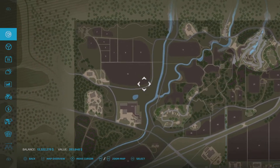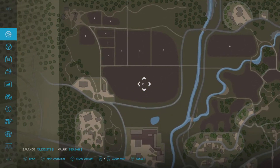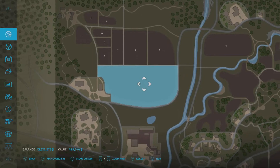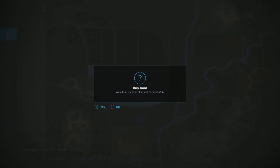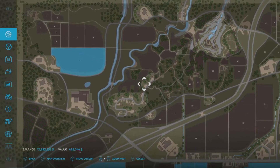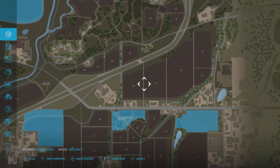I'm going to hit yes to confirm and we now own that plot. You can carry on — field 10, select it, it goes blue, comes up with a buy option down the bottom. Hit buy, asks you to confirm. Obviously you can back out at this menu by pressing no, but I want to confirm — so now we own field 10 as well.